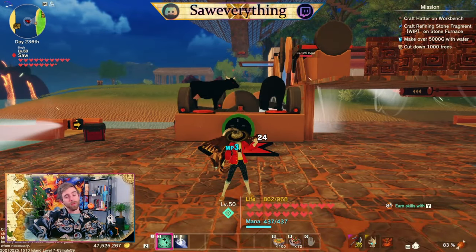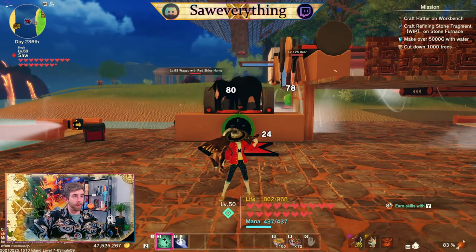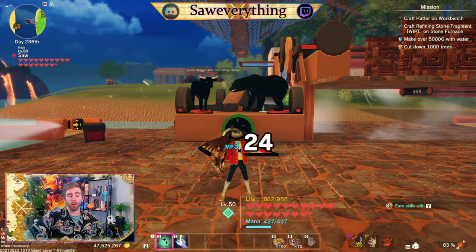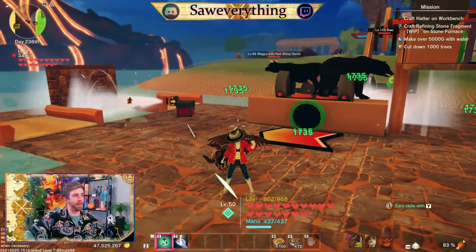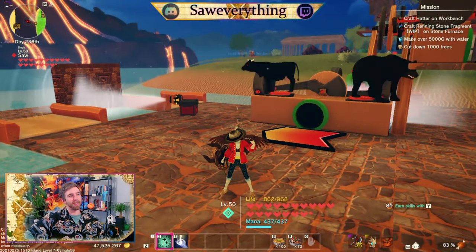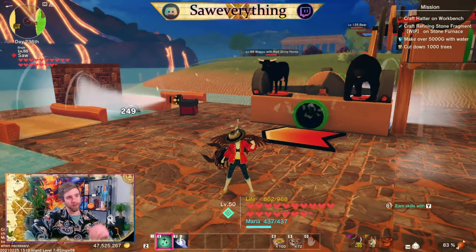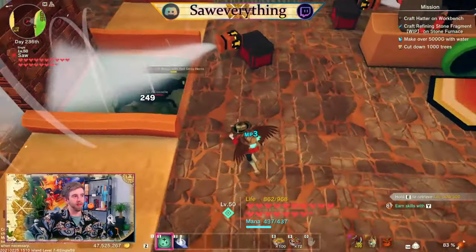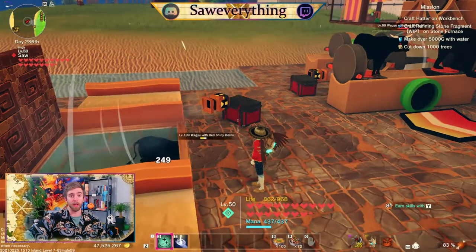Find yourself a red shiny horned bull and make sure he's over level 94 — that way the minimum breed will be level 90. Whatever creature is on the left will get bred. They drop into a swimming pool, they drown, materials flip to the top and I take what's left.